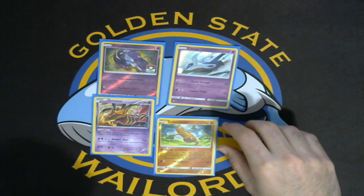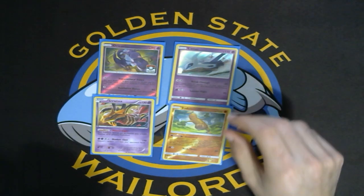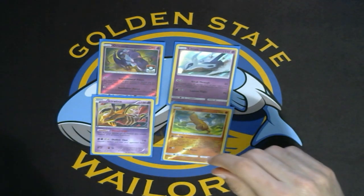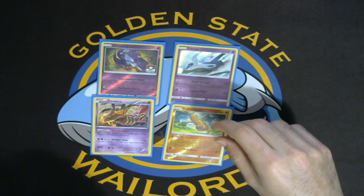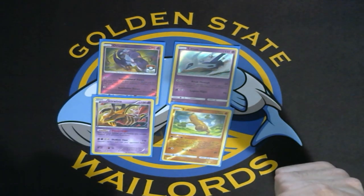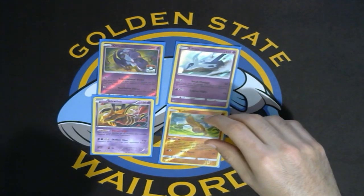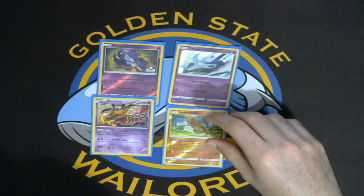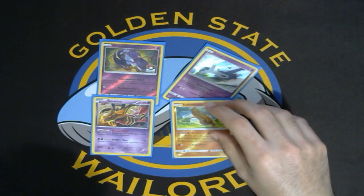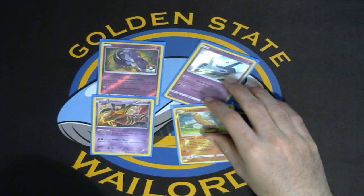Giratina Promo is mainly for Trevenant, but there was no Trev at this tournament. I did face two Greninjas though, so it was huge in that matchup — I wouldn't have won all of my games against it without the Tina Promo. Additionally, we have one Sudowoodo, which is obviously great against Zoroark — it makes it so if they Blower your Garb, they still can't Skyfield. Benches are so full right now that Sudowoodo is pretty essential in this deck.